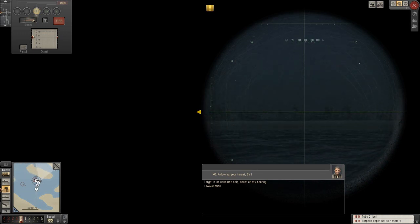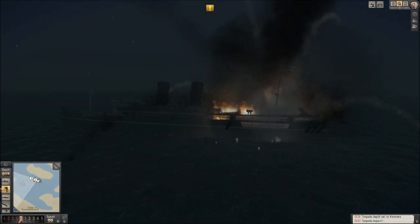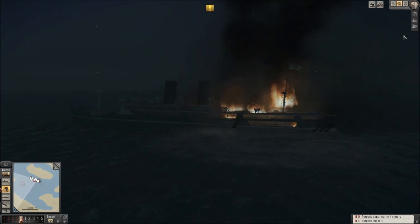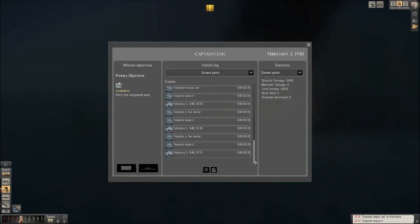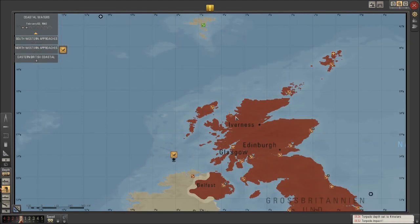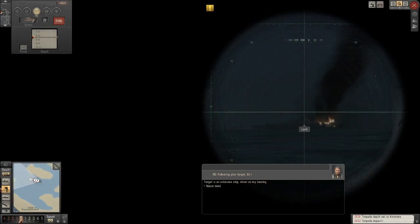I'm getting a bit frivolous with my torpedo usage, but thankfully with the warmed-up warheads it's pretty much a guaranteed kill. Another armed merchant cruiser — I just want to double-check. Yeah, those definitely aren't the ships we should be shooting... kind of feels like they should be, but they're not. That guy's gonna go down. Where did the other one go? I know I didn't shoot it.